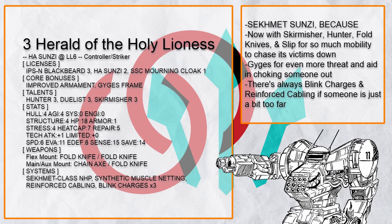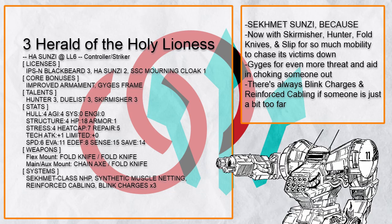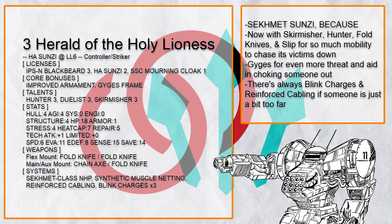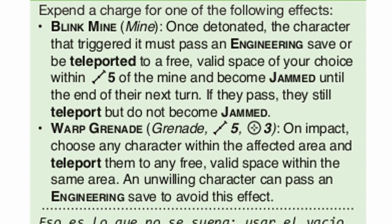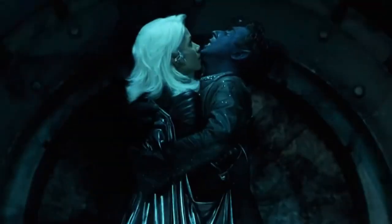Moving back to grappler Sun Tzu, there's of course not just one. This is 'Herald of the Holy Lioness,' because of course someone will make a Commit Meme build, and this one is actually better than most, with Skirmisher, Fold Knives, and Slip for all the mobility to chase down its prey. Blink charges are also very good at teleporting enemies out of cover and keeping them close to you. And here's something extra with Slip — it teleports 2 spaces, meaning if you have a wall in your way, it's not.